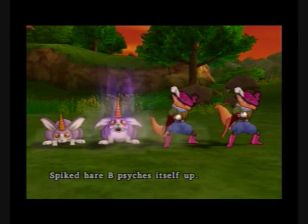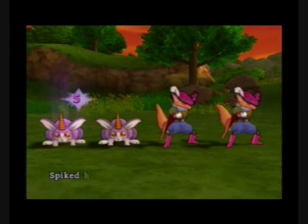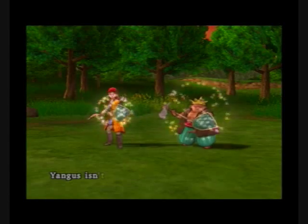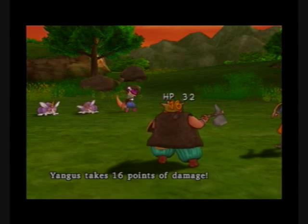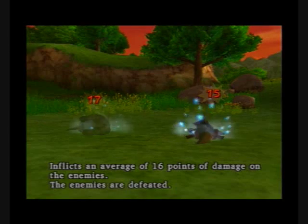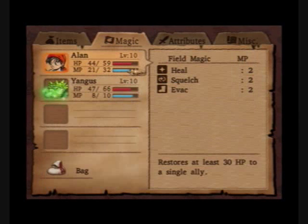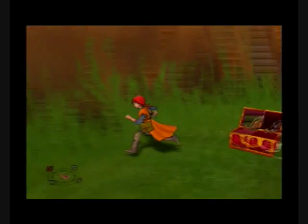I'm pretty sure Yangus almost dies here. Both Spiked Hairs psych up and attack, which is really annoying. He just comes right back with a critical hit. By the way, that was the ability he gained offscreen — when I applied his axe skills, he gained the ability to hit more critical hits, so he's landed quite a few. Now open the chest for the Seed of Life.